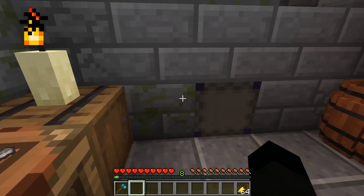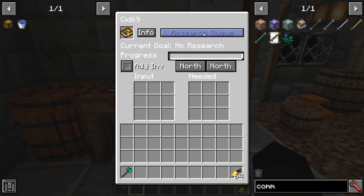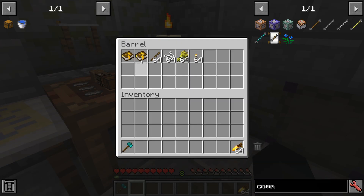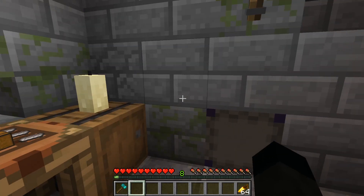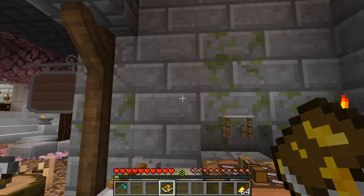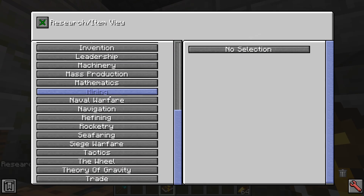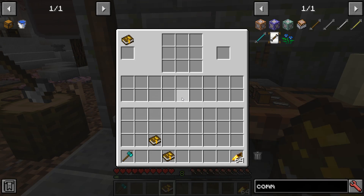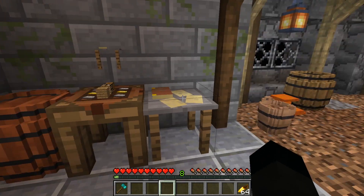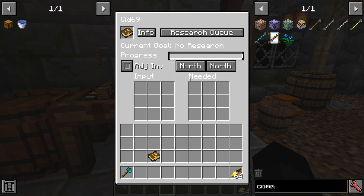An engineering station is where you actually craft things — we'll come back to that in a second. This book is bound to me, and you have a research queue. When I click the book it will bind to me. I've already done all of the research to show you the stuff, but you click on the book, it sets the researcher to you, and then you can see the various research items — these are all the different research trees you can go down. You pick the item you want from the learnable research, and it gives you a list of materials to put in.